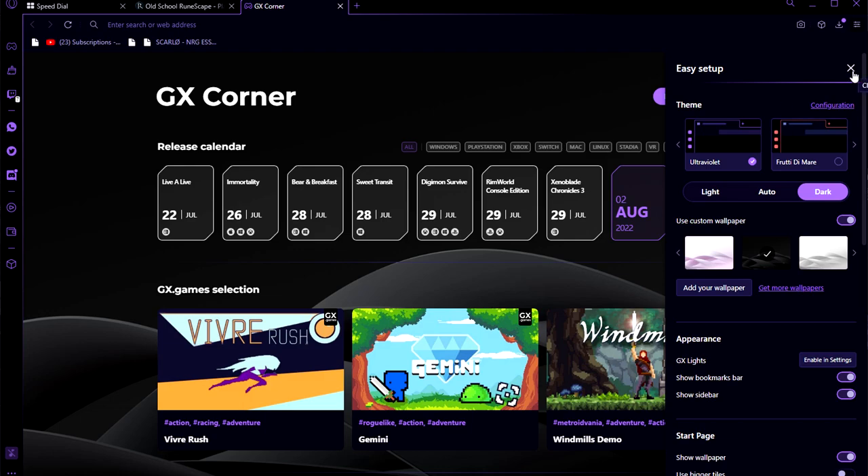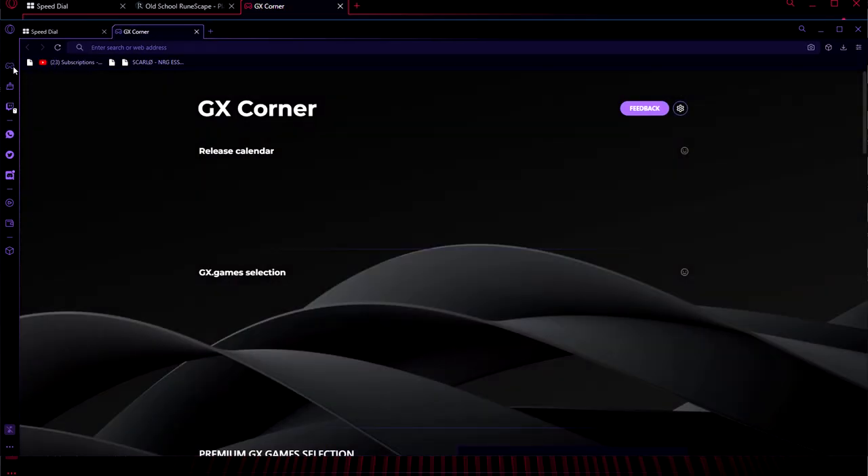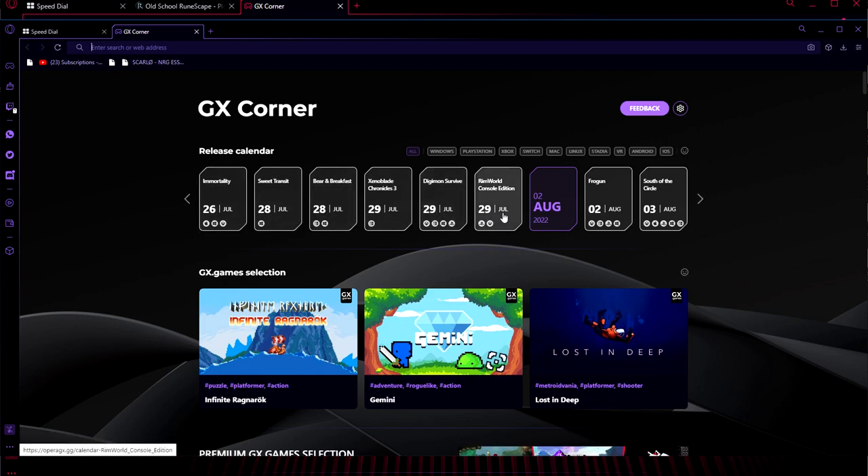Come on man, if you're a gamer you gotta go on dark mode. And even if you're not a gamer, you still gotta go on dark mode. And of course I have to mention the GX Corner — stay up to date with all the latest games and releases, in order by date. How sick is that?